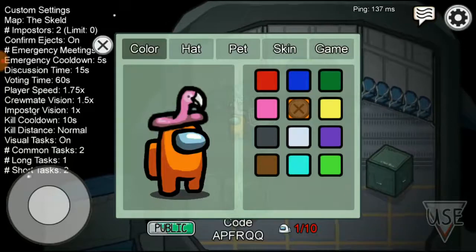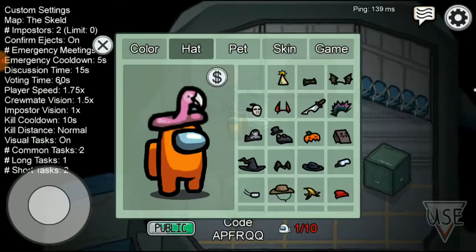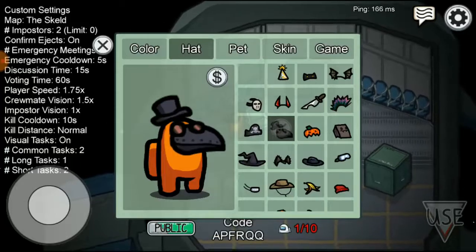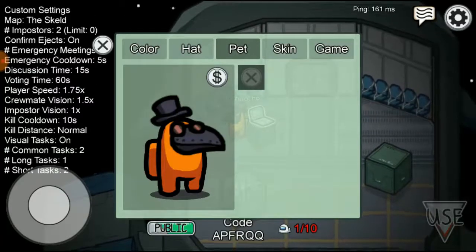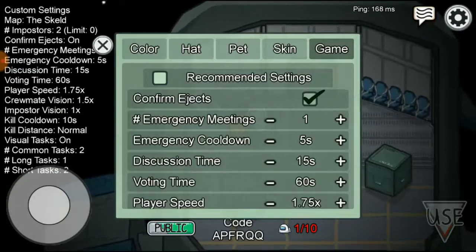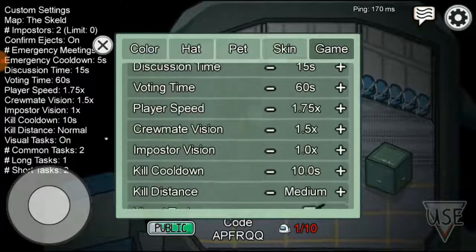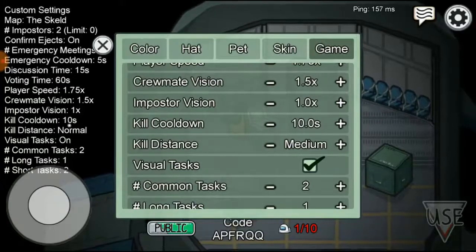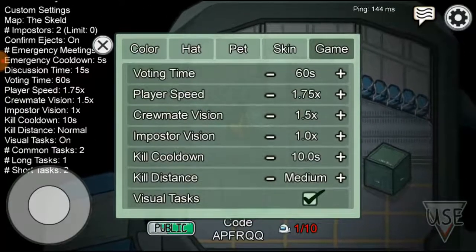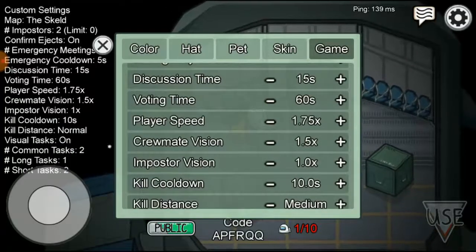If you want to change your skin, come over to the customize box on your right-hand side below and click on it. Choose your color, then click on hat to add any hat or mask you want. For a pet, it's not free so you'll need to purchase one. For game settings, I already made a video linked in the description below.